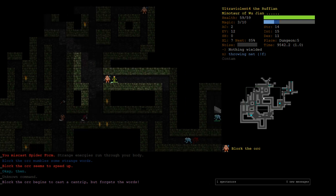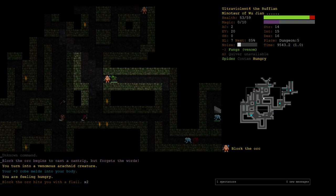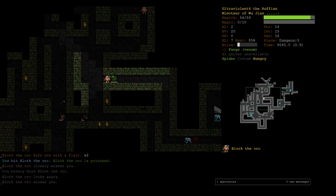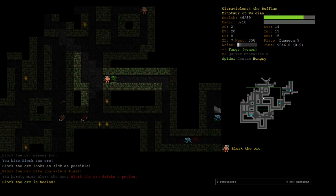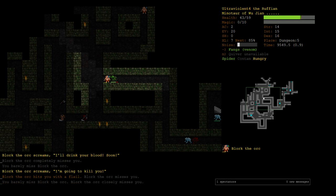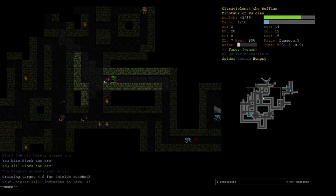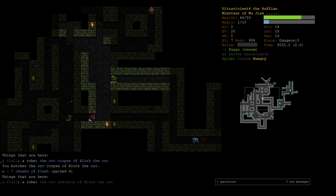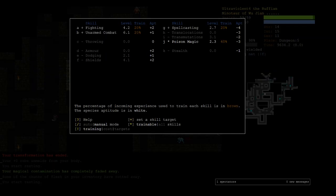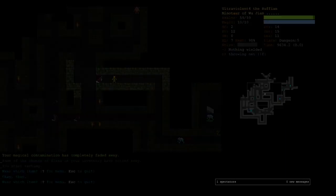I really don't want to teleport — it's our only one and there's a lot of the floor we haven't seen. But we might have to. We can get our magic back — please. Okay, we got spider form. We can slowly start fighting him. Poison him once — he's missing us, we've got 20 evasion. He drank a potion of heal wounds. He says 'I'll drink your blood soon' — that's depraved. We got him! There's our shields.